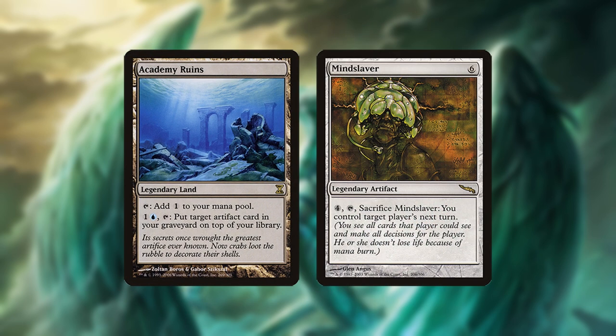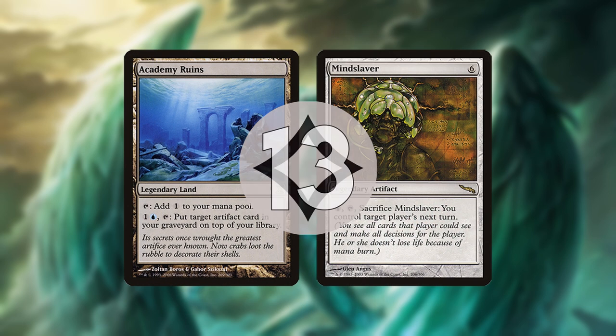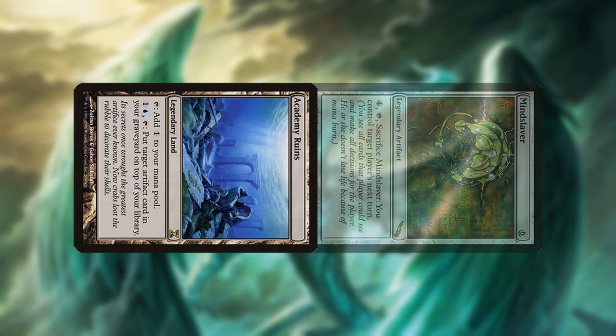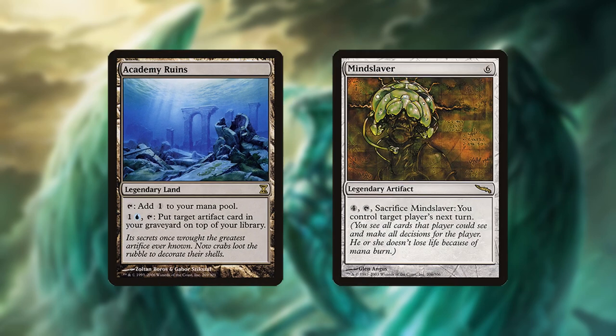If you have Mind Slaver and 13 mana, including Academy Ruins, you can sacrifice Slaver to take over your opponent's turn, then put Mind Slaver back on top of your deck with Ruins and repeat next turn. Even if you can't kill them with their own cards, you can prevent them from ever interacting with you for the rest of the game.